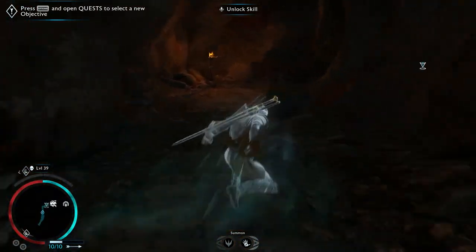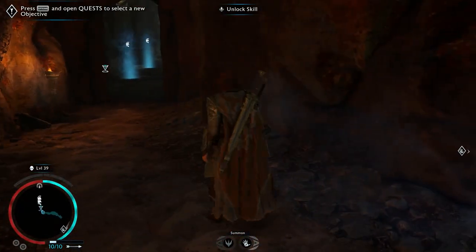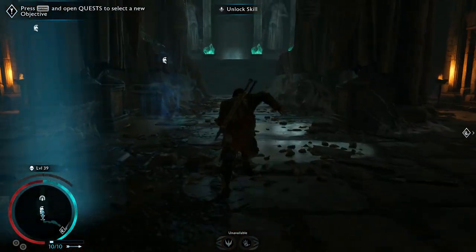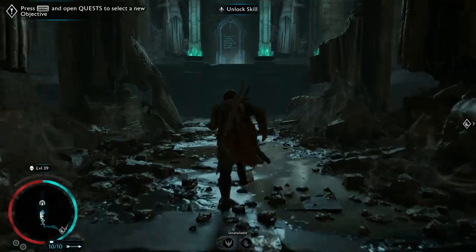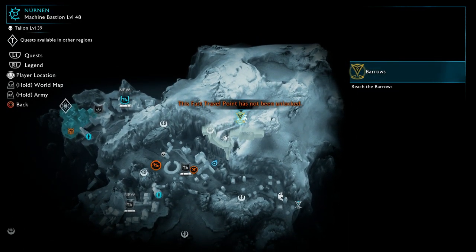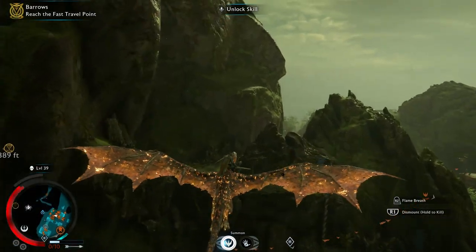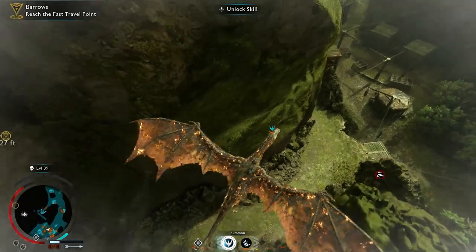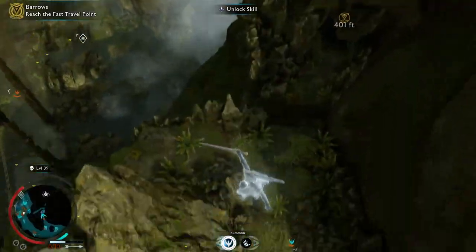Once you've got all the Elven fragments in one region, head over to the Barrow from that specific region — that location can also be found with the help of the Haedir. It can be tricky to find the entrance, but they're normally inside a tunnel underground, or inside a building or mountain. Every Barrow has an Elven door that you have to open with all the fragments you collected.